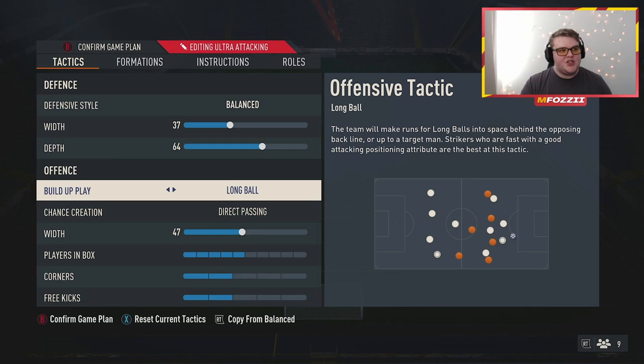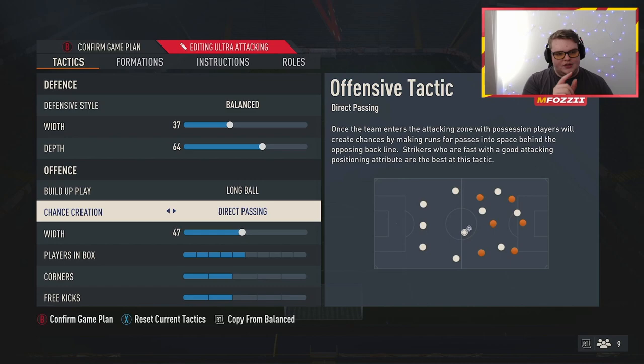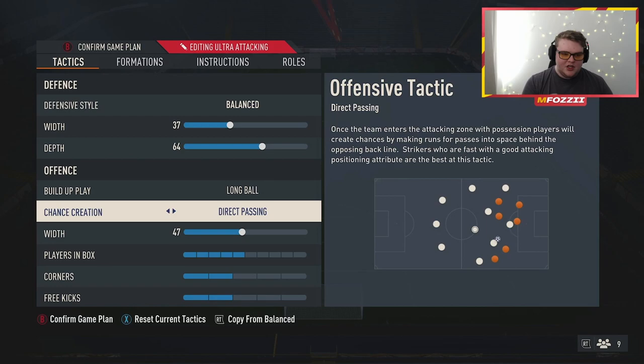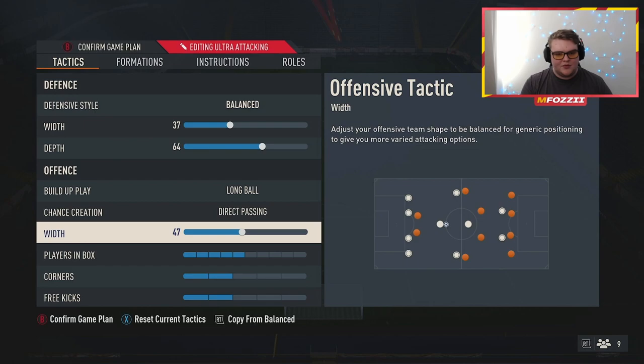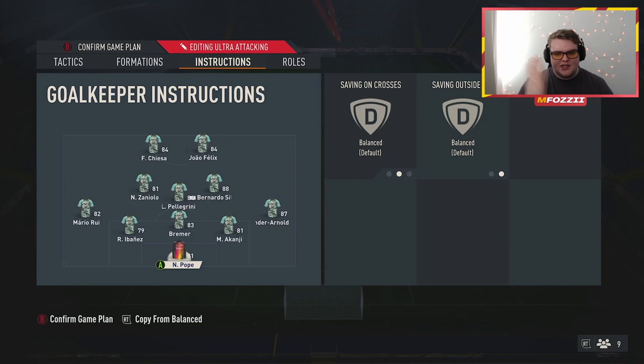For the build-up style, we've got long ball and right passing combined — it still works well this year. Dribbling isn't as strong right now so you're not looking to abuse skill moves; it needs to be good passing, sending people on long balls to the strikers and wing backs. The right passing helps tie the team together. Offensive width is 47 — I don't want more than about a 10-point difference between defensive and offensive width. Five players in the box for corners, two for free kicks.